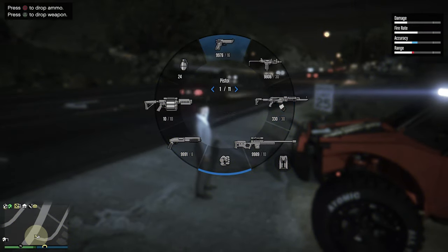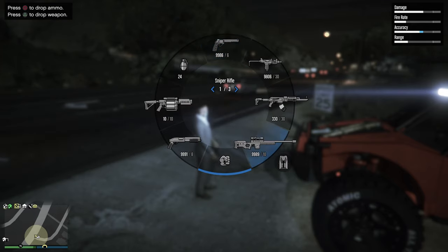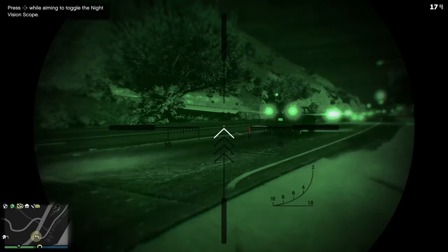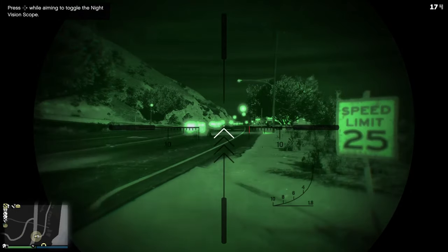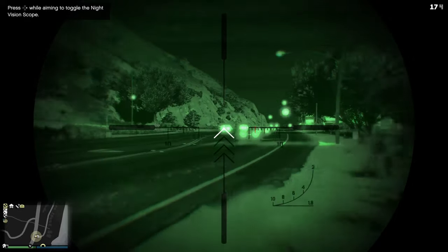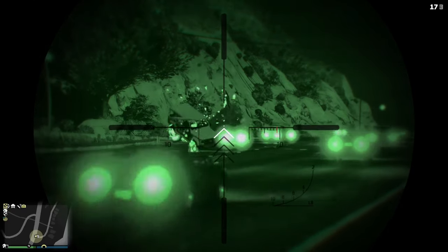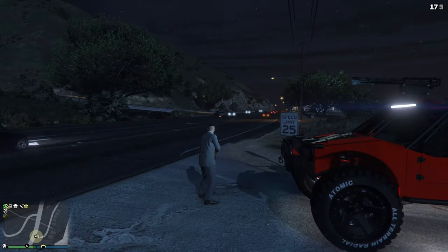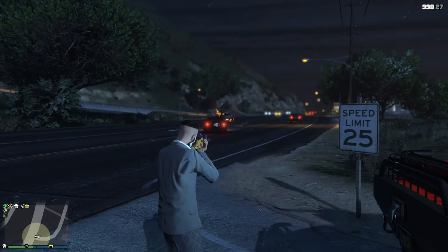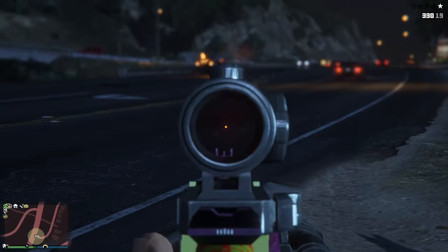Let me quickly show you what these weapons actually do. The carbine rifle with incendiary bullets has a small chance every time you hit somebody to catch them on fire. The sniper rifle has a night vision scope — really useful for hunting players at long range at night — and you can toggle it on or off with right on the D-pad, and also unlock a thermal version. With explosive rounds you can see the bullet explodes on contact every time. Tracer rounds shoot green-colored bullets.